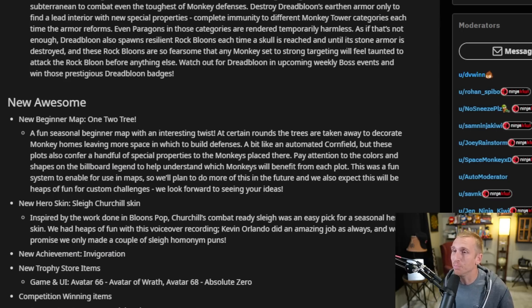New boss bloon, Dreadbloon. From the dark underground depths to the skies above, Dreadbloon brings the signature connection to the subterranean to combat even the toughest of monkey defenses. I just hope it's not as hard as Lich. Destroy Dreadbloon's earthen armor only to find a lead interior with new special properties — complete immunity to different monkey tower categories each time the armor reforms. So you're already set with your sniper defense and it's like, nah, no military this time. Even paragons in those categories are rendered temporarily harmless.